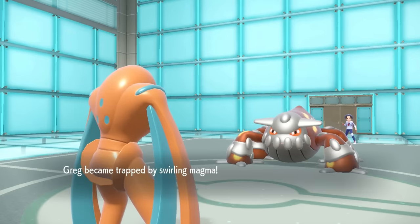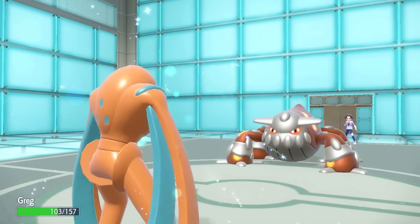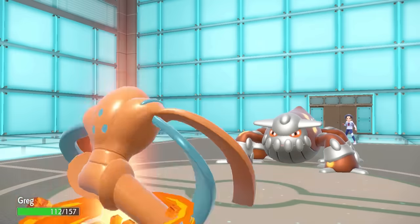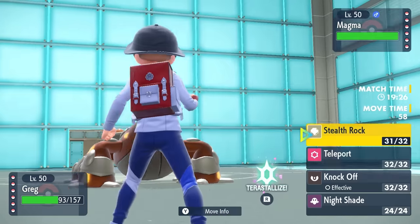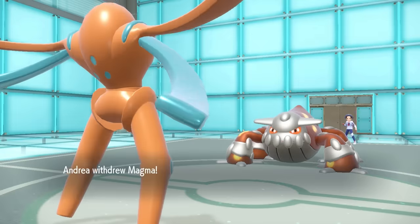They decide to go for the Magma Storm, which does in fact trap me in some swirling magma, which does not seem like the best place to be, and I eat a little bit of Leftovers. I have a couple different options here. If they want to stay in and just go for some more damage, it's kind of fine. I could go for potentially a Knock Off or just some decent damage, but I decide I'm actually just going to teleport out of here.